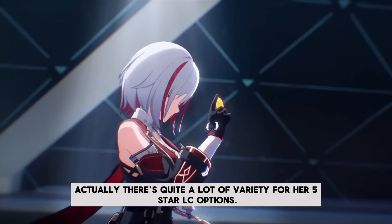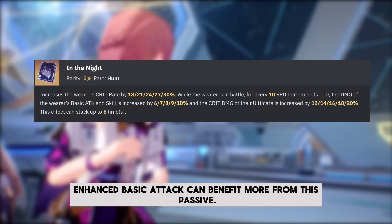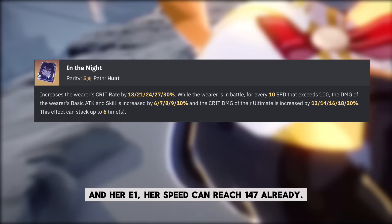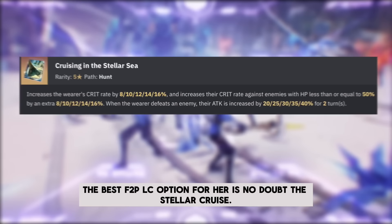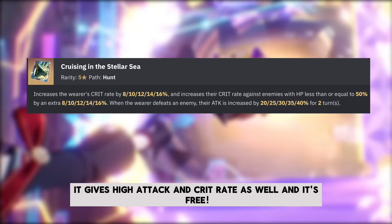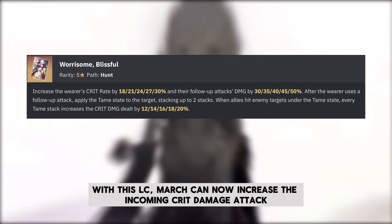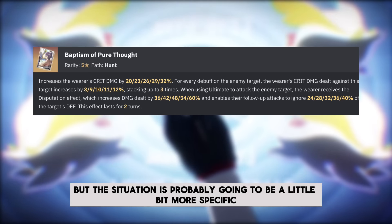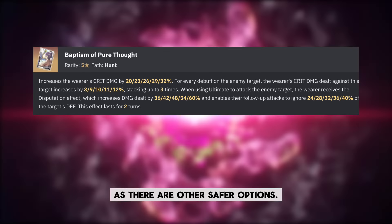There are quite a lot of five-star light cone options for her. In the Night has great additional crit stats, and March's enhanced basic attack can benefit more from this passive — with high base speed, a four-piece Musketeer set, speed boots, and her E1, her speed can reach 147 already. Sleep Like the Dead is also a good option since it offers great stats. The best F2P light cone is no doubt Stellar Cruise, which gives high attack and crit rate and is free. Worrisome, Blissful surprisingly works too with E2 March, which has follow-up attacks, allowing March to increase incoming crit damage for her ally and making her a solid support. Pure Baptism might work but the situation is specific, so it may not be comfortable for most players.